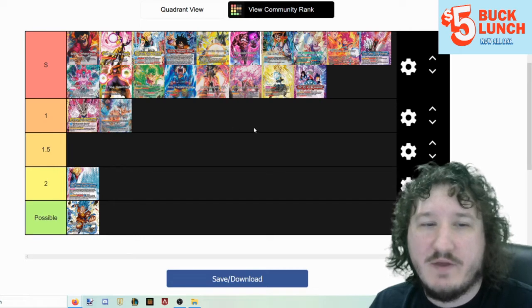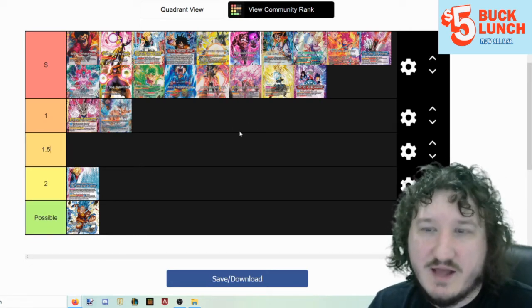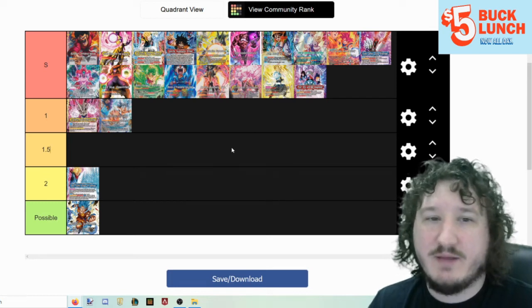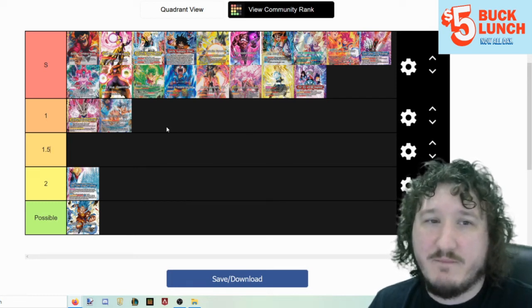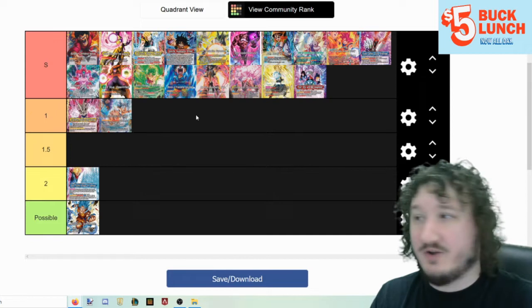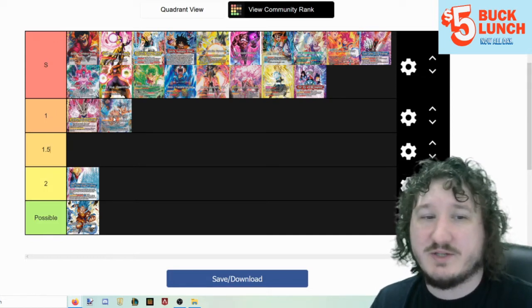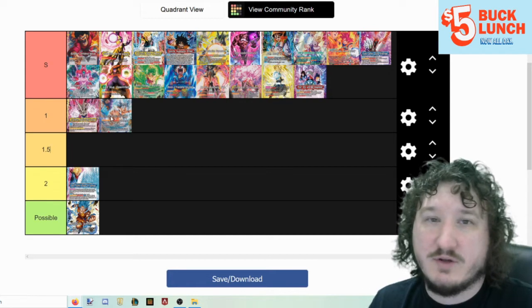Invoker Goku is tier 1. I think Invoker is looking pretty good post-set 10. It has a lot of win conditions that just win you the game, and aside from a couple rush decks, there isn't much that's going to rush you down. It stalls very well, has a very good all-around package, and puts a lot of other decks in really uncomfortable positions, so I think Invoker is going to be tier 1.